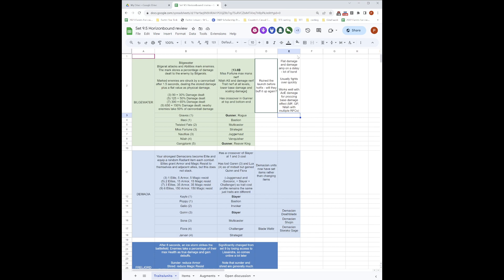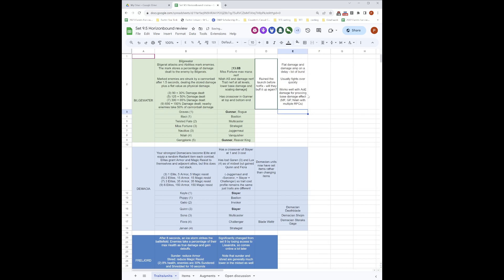To piggyback off that — the comp, when it was more dominant, relied heavily on more perfect items than maybe other compositions. Miss Fortune really needs Blue Buff so she's casting more often and proccing the cannonballs more often; same for Nila needing RFC. It feels like a composition which is a little more dependent on having best-in-slot. Also, Demonic Blue Buff was like an instant cast — meaning you could immediately burst down the frontline, so you really need armor penetration because the trait damage is AD-based.